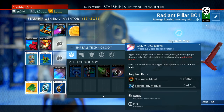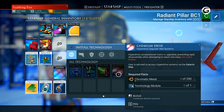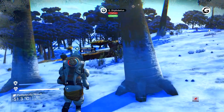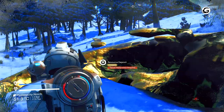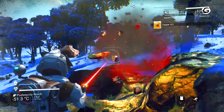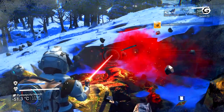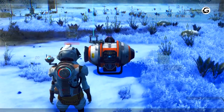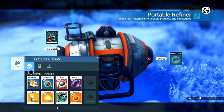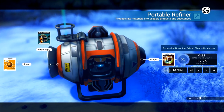Once you've purchased the blueprints for the cadmium drive, you'll need 250 units of chromatic metal and one technology module. The technology module can be bought from a galactic trade terminal or dismantled from obsolete technology, and to craft the chromatic metal you'll require a refiner. You'll learn how to craft a portable refiner in the early stages of the game using 30 units of oxygen and one metal plating. Once it's set up, throw in some fuel and copper and you'll soon be able to build your very own cadmium drive. The ratio for copper to chromatic metal is 2 to 1, therefore you'll need 500 units of copper to create enough chromatic metal for the upgrade.